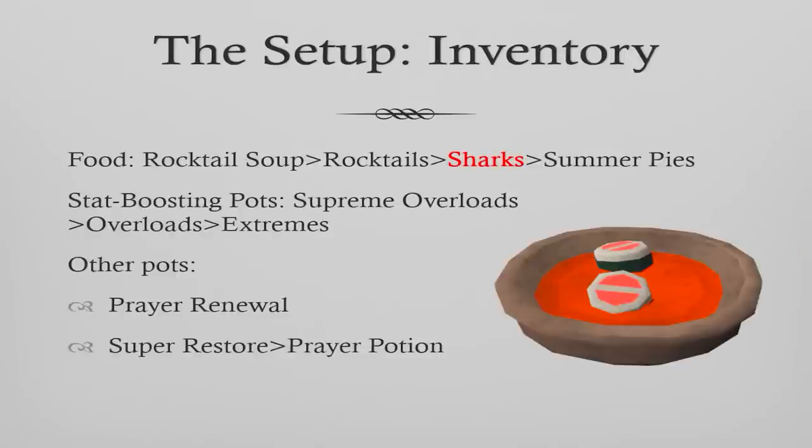Into your inventory setup — you'll need to do a couple of trips before you figure out your ideal setup. If you go on a trip and find you have extra prayer at the end, swap out some prayer potions for food. Sharks are recommended because they're relatively cheap; you can also use brews. Don't use Rocktail Soup or Rocktails — it's overkill. For stat-boosting potions: Supreme Overloads, then Overloads, then Extremes. Prayer renewals are always good. If you're bringing prayer potions, make sure you've got a couple of super restores so that when your familiar dies you can renew them, since super restore restores both prayer and summoning points.